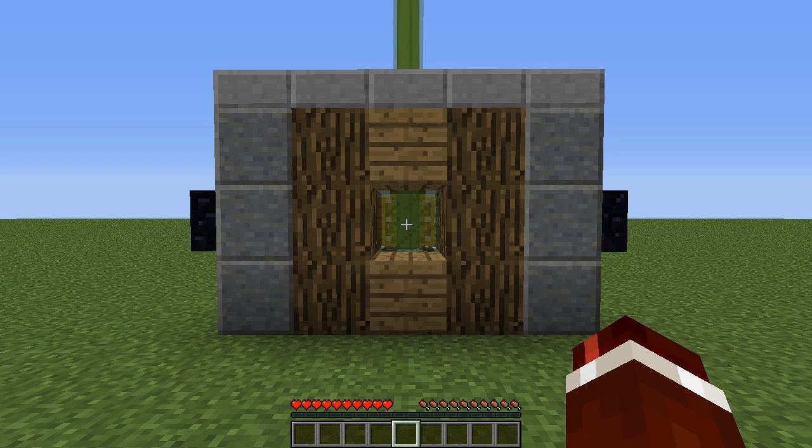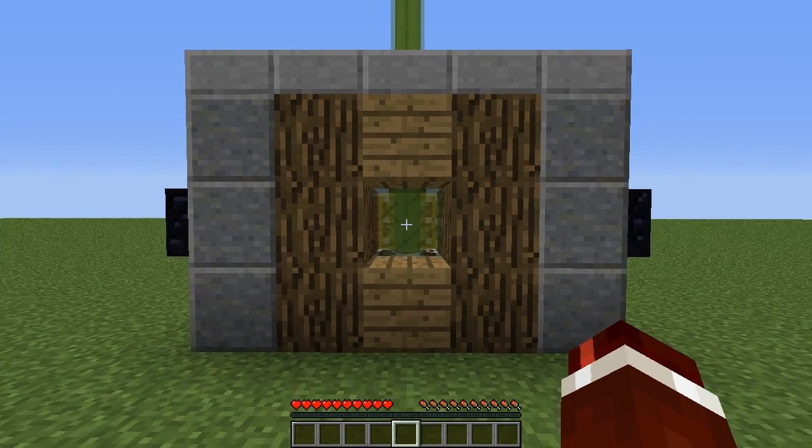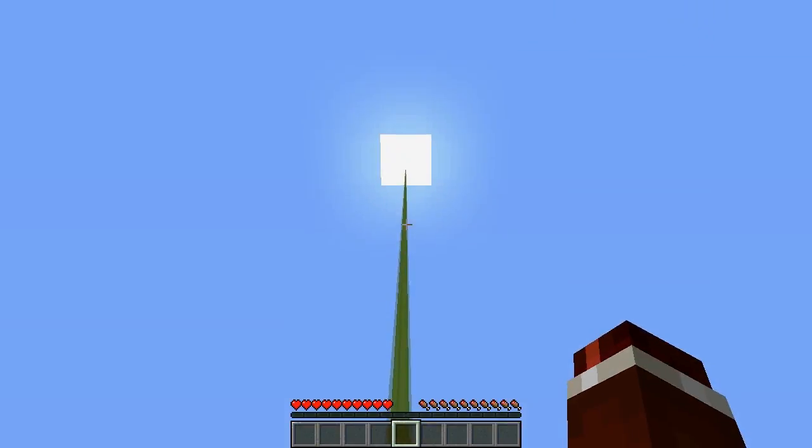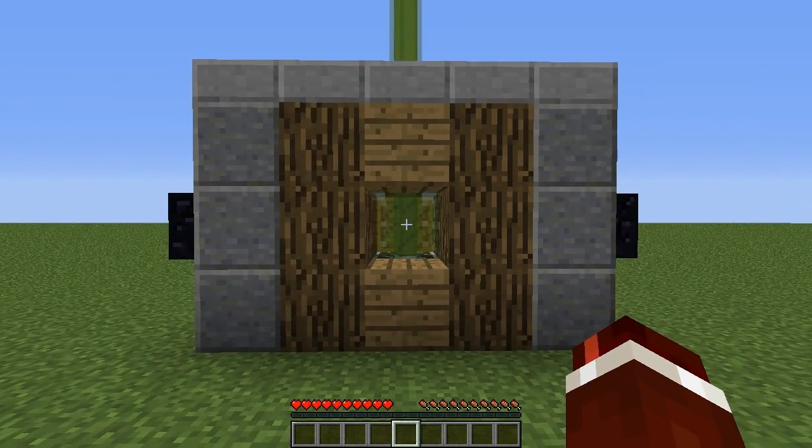Now if you remember the first version, it uses redstone lamps to tell you whether it's safe or not to go outside. Well now it's actually using a beacon, so this could be useful if you're in your home or at a distance from your home — you can simply see the beacon light and it will tell you whether mobs are spawning or not.